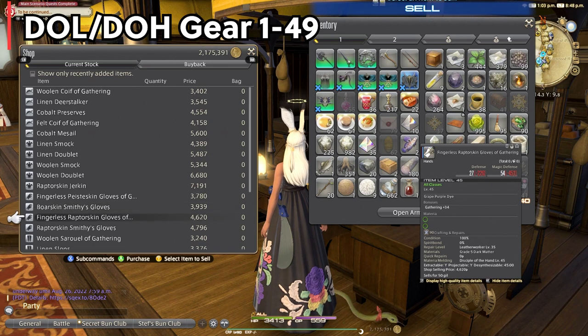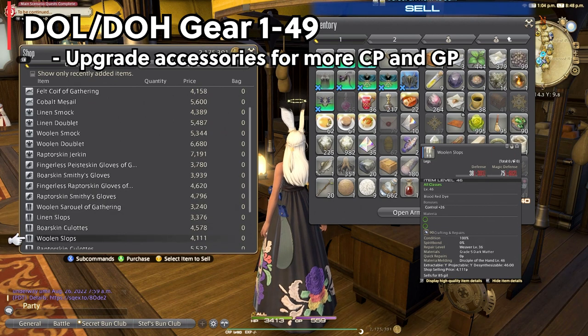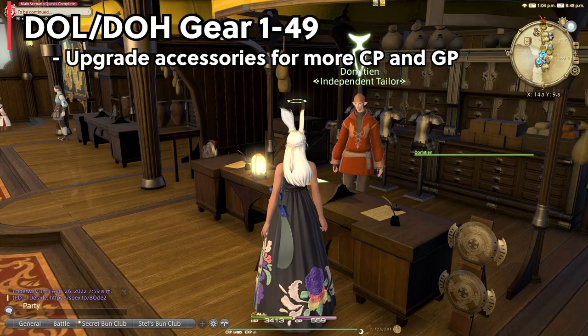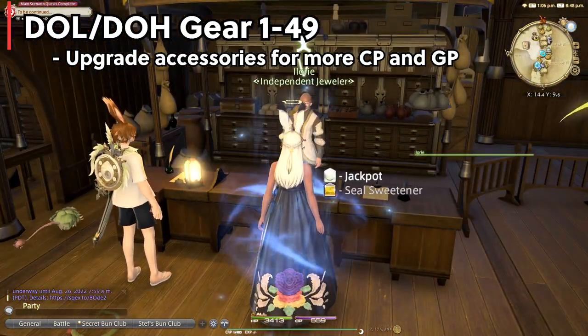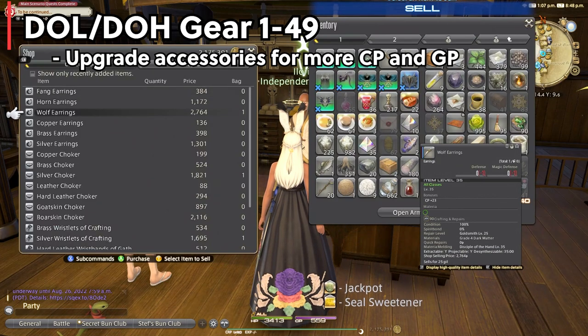A really important note here is to make sure to upgrade your accessories, as those usually give you more GP and CP, which means more abilities you can use, which means an easier time crafting and gathering. A lot of players forget to update those as they level.